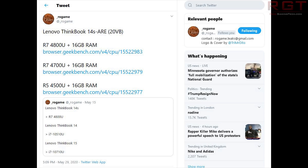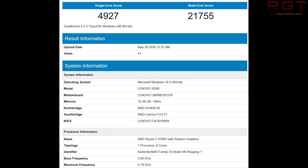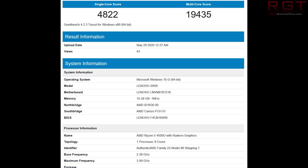We have various Geekbench results to get through. Starting at the top of the stack with the 4800U: a single core score of 5022 and a multicore score of 23089. Specifications: 8 cores, 16 threads, base frequency of 1.8 GHz and max of 4.29 GHz. For the 4700U, the single core score is 4927 and the multicore score is 21755. Specs: 8 cores, base frequency of 2 GHz and a max of 4.19 GHz. For the Ryzen 5 4500U, single core score of 4822 and multicore score of 19,435, with 6 cores, 2.38 GHz base and 3.99 GHz max frequency.